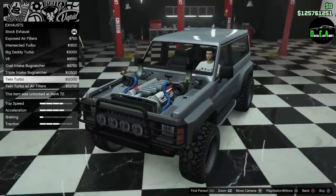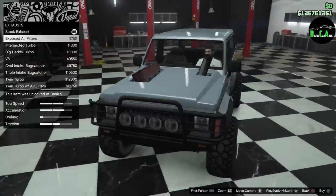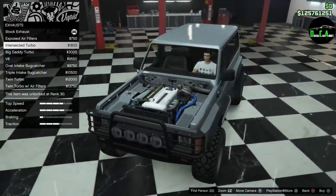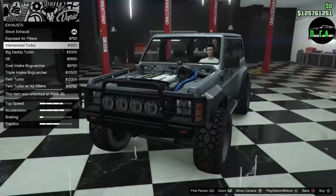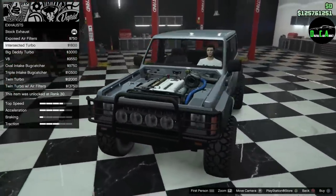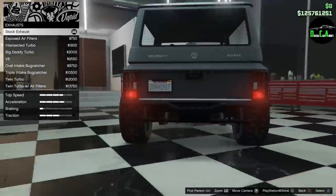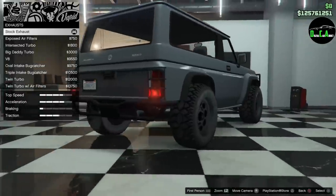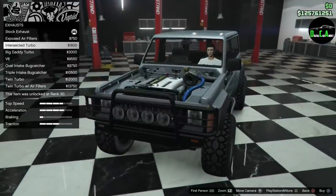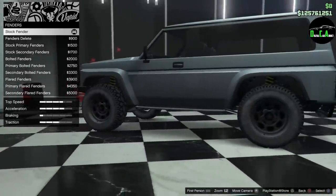I do want to have a hood on this vehicle. The only hooded option is either stock or the exposed air filter, and I don't really like the air filter that much. I really wish they had a hood with a cut-out for the turbo like they've done on other vehicles. I'm gonna get a lot of hate for this but I'm gonna leave the stock hood — it kind of defeats the point of the sleeper build but I just need to have a hood on the car.